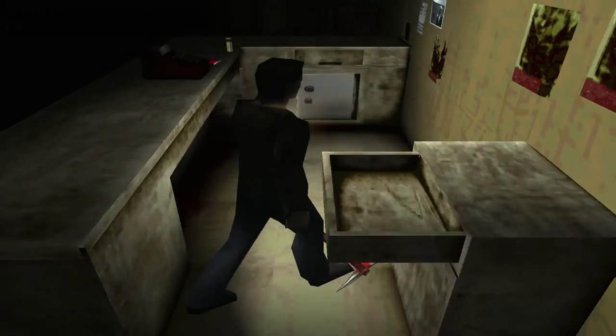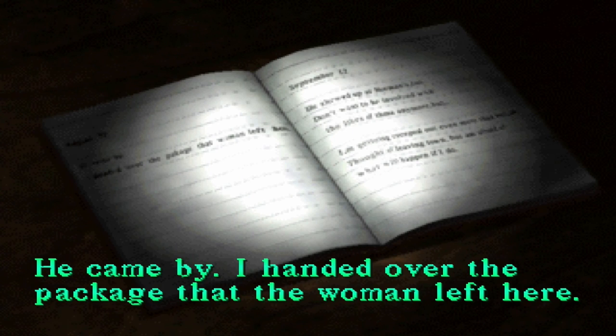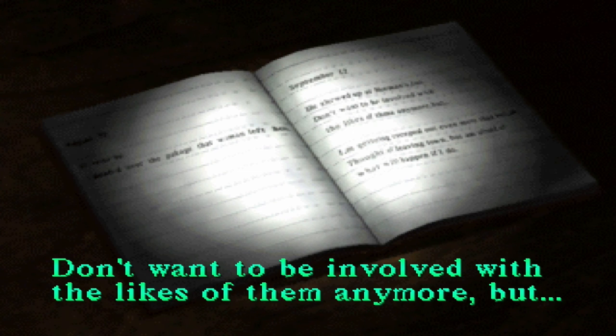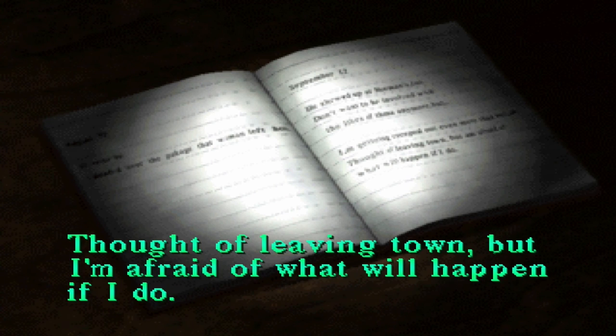There's a katana, like the one in Silent Hill 3. Let me read this note. August 20th: He came by. I handed over the package that the woman left here. September 12th: He showed up at Norman's too. Don't want to be involved with the likes of them anymore, but... Getting creeped out even more than before. Thought of leaving town, but I'm afraid of what'll happen if I do.